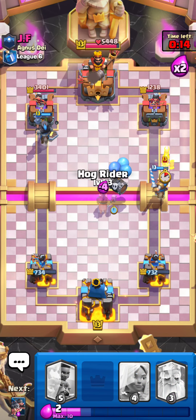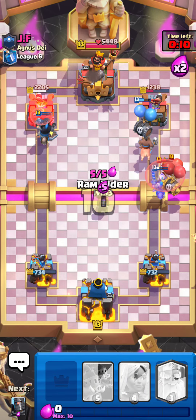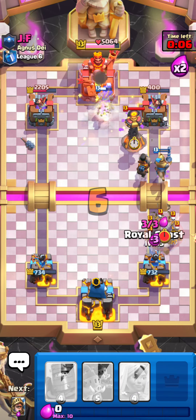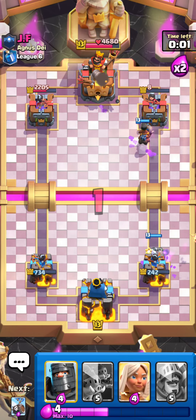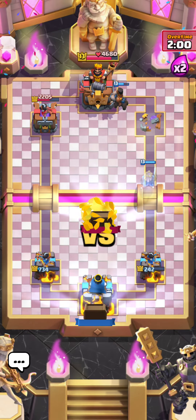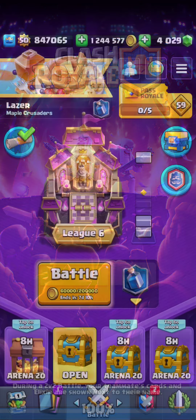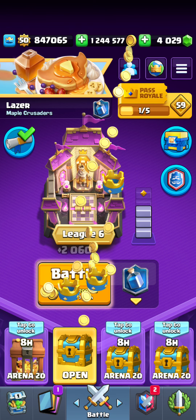Let's go for a Skeleton Barrel, a Hog Rider, and a Ram Rider — just keep spamming. The Ram Rider ability was actually so good. Larry just clutched up! Larry is the absolute GOAT at this point, guys. Larry actually just got so much damage for us — there's no way, dude. That Larry was the GOAT. All right, on to the next match.